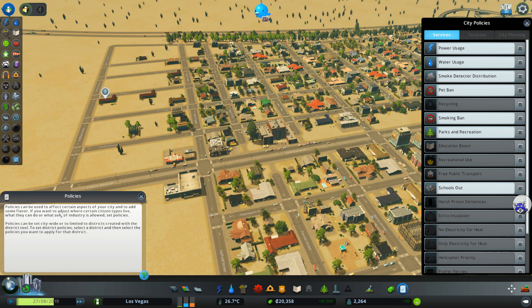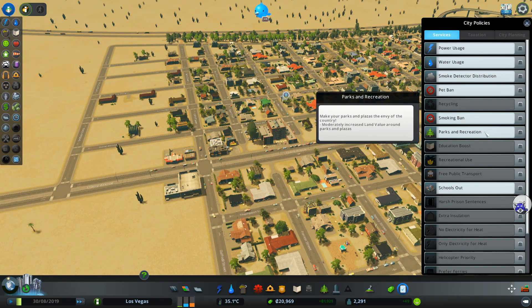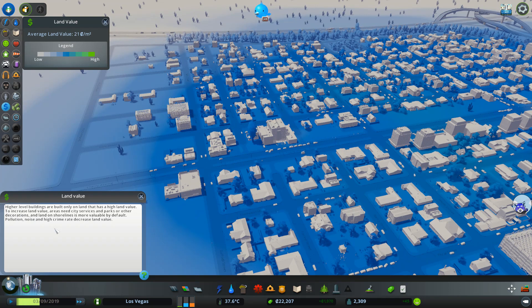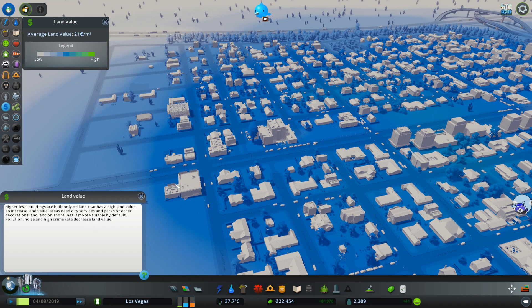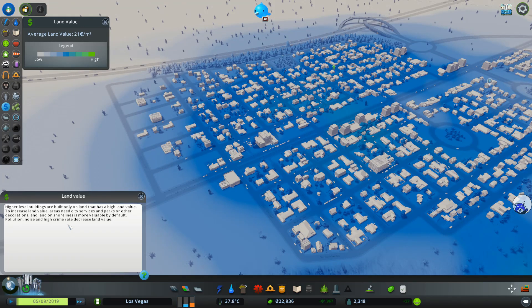There's something we could do — policies. We haven't looked at this, but these are policies which affect certain aspects of your city. For example, parks and recreation — good show by the way — make sure parks and plazas are the envy of the country, which increases land value. There's a thing called land value which means that higher level buildings are only built on land that has high land value. You can increase it by creating lots of parks and plazas, having education, a good crime rate, and no pollution or noise.